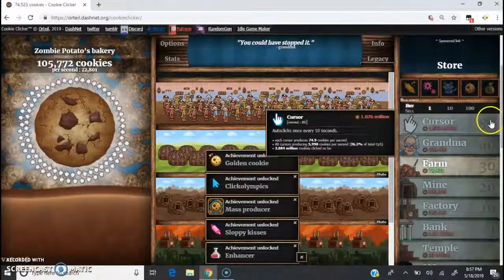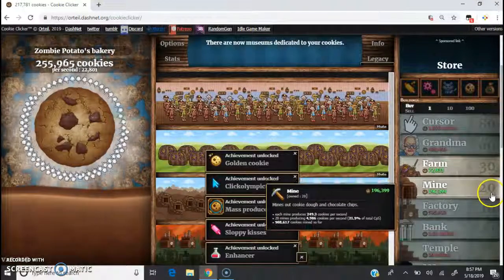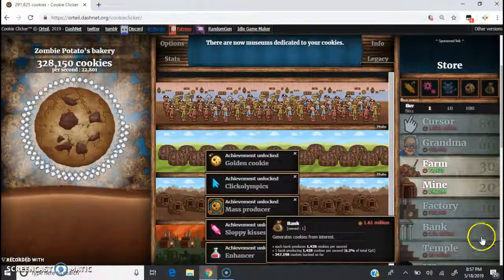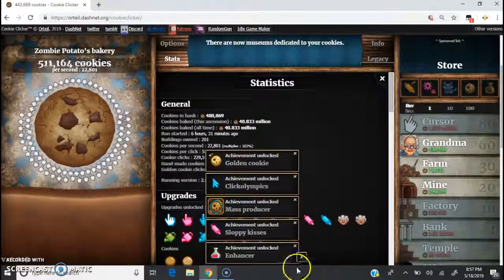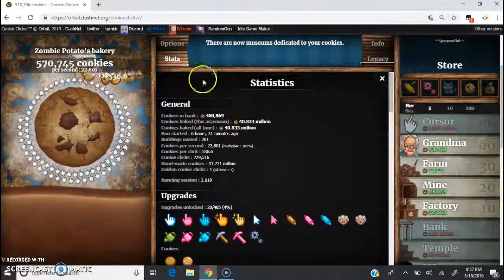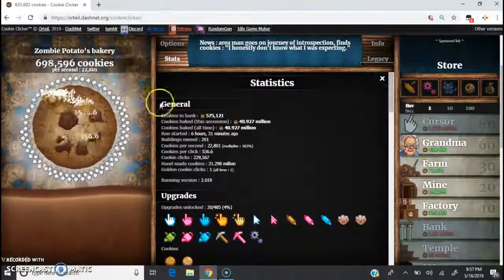Now we have 80 cursors, 60 grandmas, 30 farms, 20 mines, 10 factories, and one bank. The bank is doing pretty good for itself. We're getting 22,000 cookies per second and we're only on the second episode.